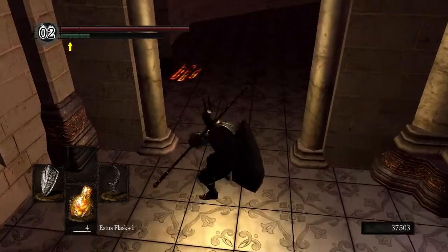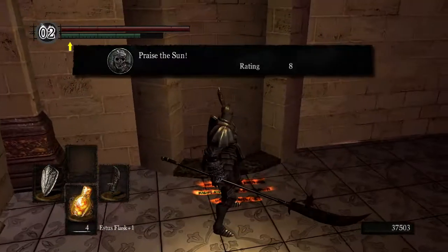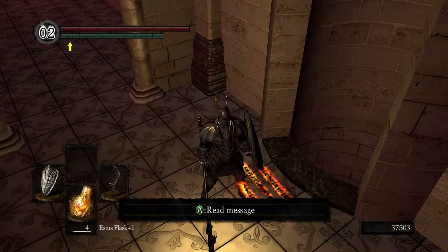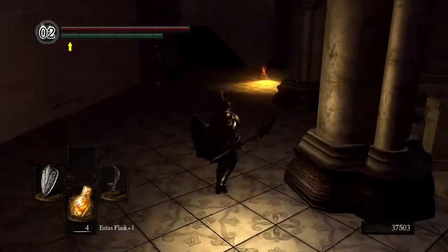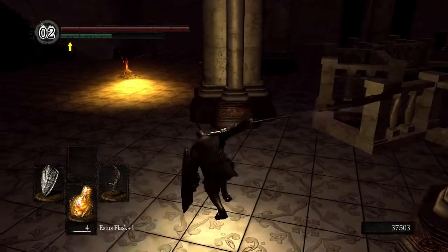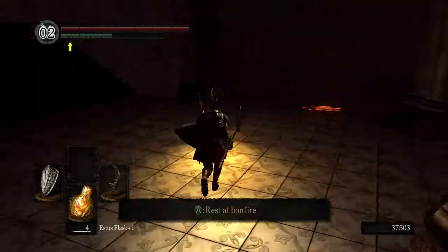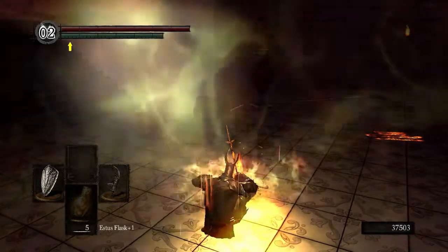So it's got a straight down swing, straight down swing. It's a little slow. Praise the sun. And then the strong attack is a double swipe? Okay, I have to get used to that. Let's sit at the bonfire again, because I wasted an Estus like an idiot.